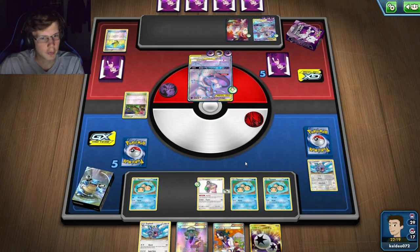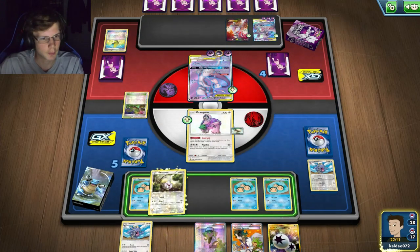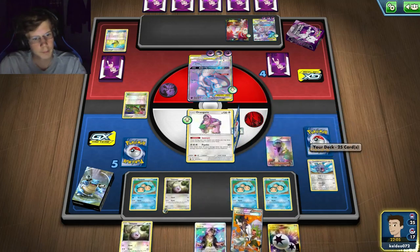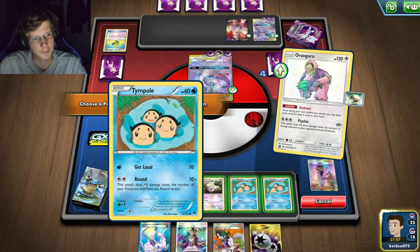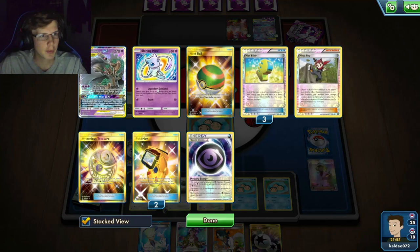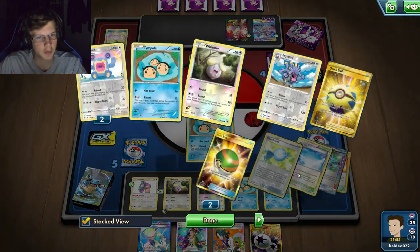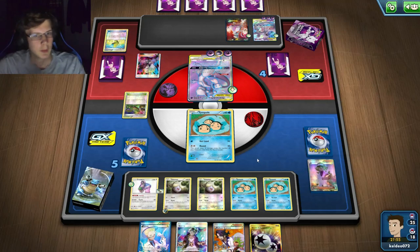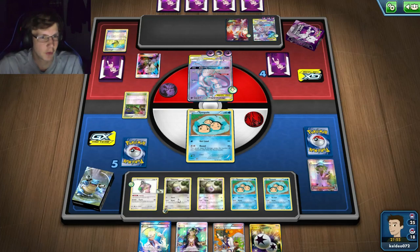I probably just have to stall with the Temple here. There's a Whismur - hopefully he doesn't Boss. I'll just end. I need a Rare Candy next turn too. Okay, this is actually a good hand. I could go ahead and kill a Temple, maybe put it out right now - probably not with all the Night Watch. I'd have to get a Rescue as well because if he kills Temple I have three bench Pokémon in the discard. Seven benched - probably won't Chorus, I'll just Sycamore. He's got three Mewtwo/Mew set up now.